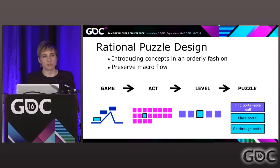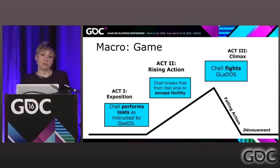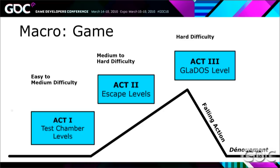Start with your story. These are narrative beats — Chell performing tests, Chell escaping the facility, Chell fighting GLaDOS — applied to a Freytag pyramid, which shows that increase in action and tension. We can turn that into acts — three acts of what our gameplay falls onto — and we can map difficulty out of that. When you're exposing things at the start of the game, it's going to be easier, then difficulty goes up from there.